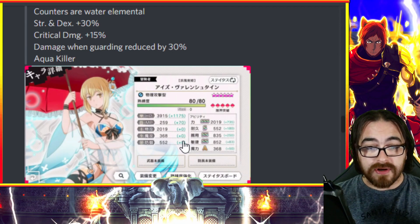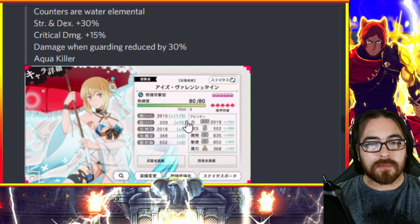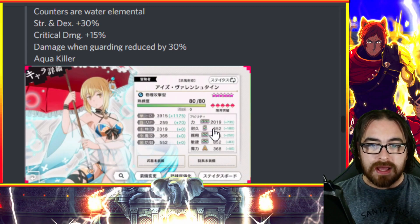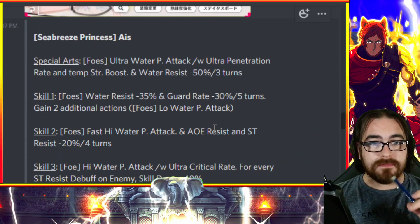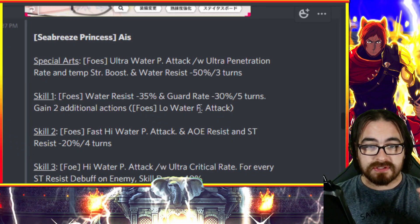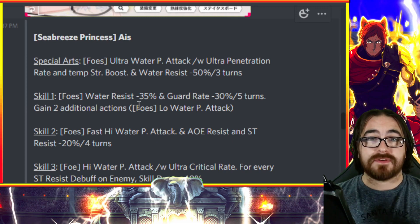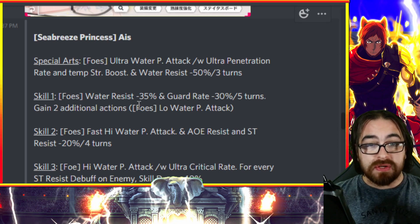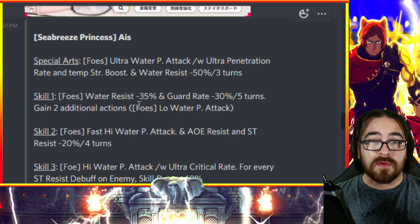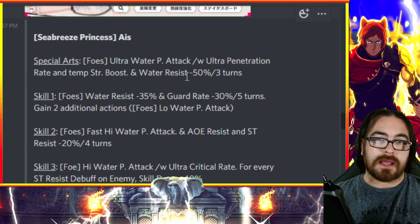Starting with Eris — her strength stat is amazing. This is another water Eris, but she is considerably different to the last one. Her SA is an AOE ultra water physical attack with ultra penetration rate, a temporary strength boost, and water resistance minus 50%. This is fantastic for AOE seventh zones, but you can bet she's primarily designed for war games.